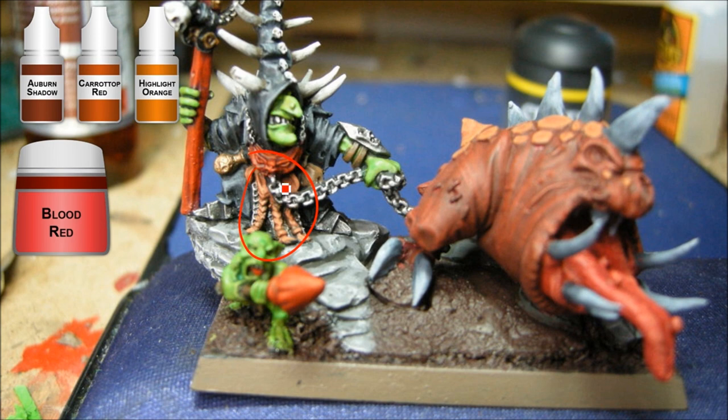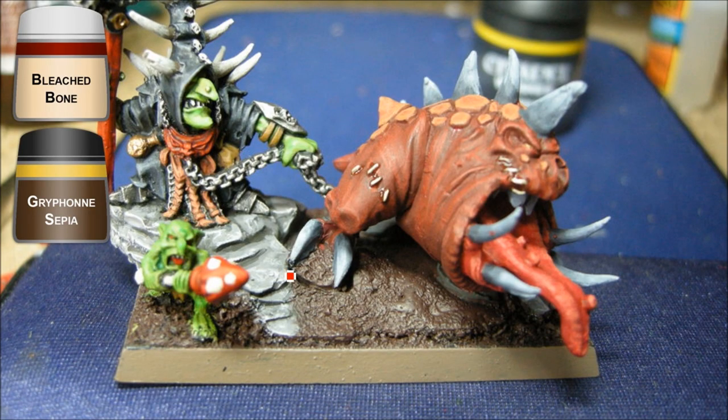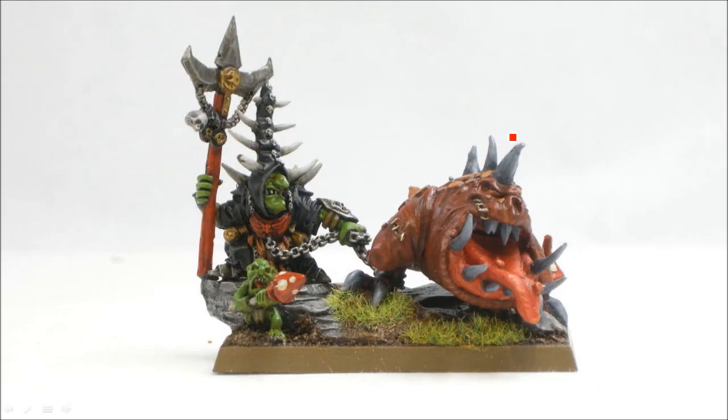Here's the red hair I talked about — this is a triad from Reaper: Auburn Shadow, Carrot Top, and Highlight Orange. Just building that up in some layers. Then some Blood Red on the staff as well as that little plate on his chest, and the mushrooms have that same Blood Red. Then Bleached Bone on the mushroom handle and the spear, with a little bit of Gryphonne Sepia to tone it down. Also a little Bleached Bone on this guy's loin cloth, a bit of Shining Gold on the gold areas, and Snakebite Leather on the leather bits.